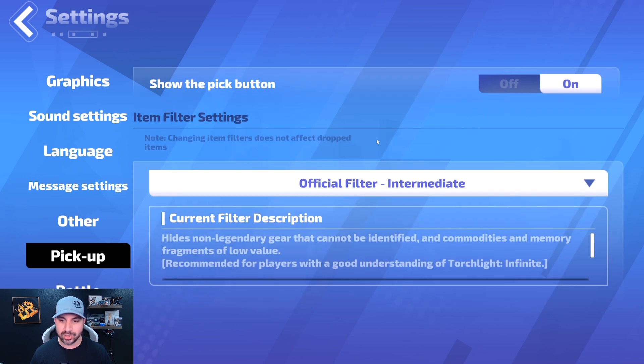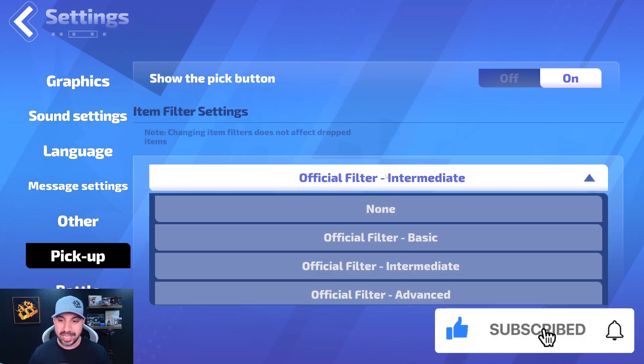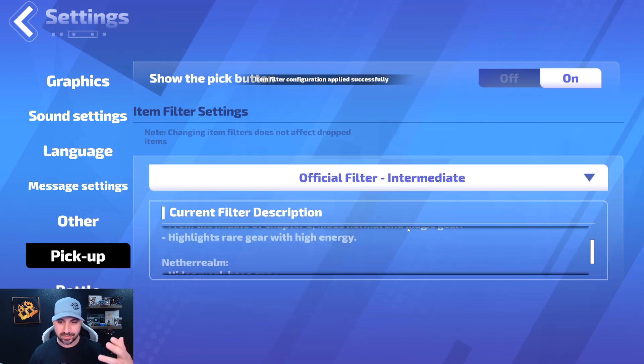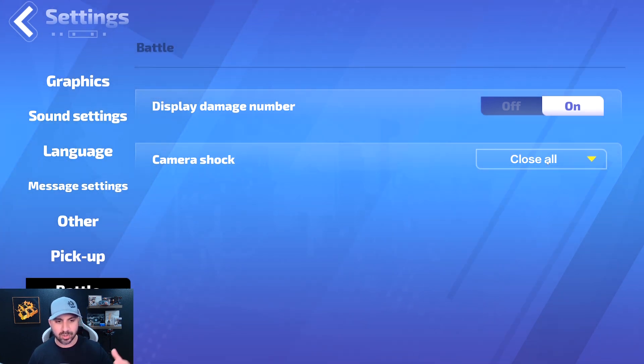For pickup, you do have loot filters, but they are set by the Torchlight devs. You have: no loot filter, basic, intermediate, and advanced. When you click on them, it tells you exactly what that means. I am currently on intermediate. And last but not least, you can toggle display damage numbers and camera shock — and of course, we turn off camera shock. So those are the settings.